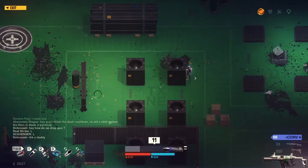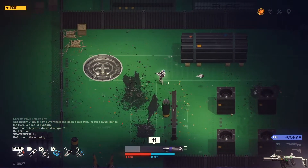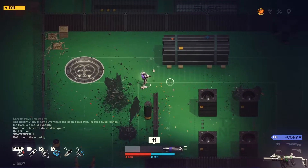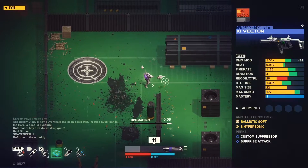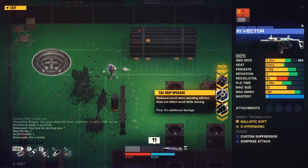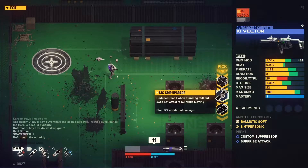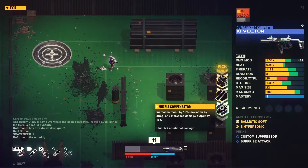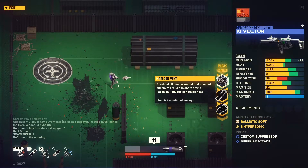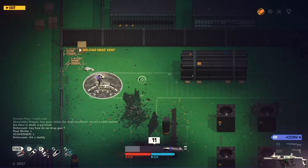Weird stuff in chat once again — I swear the community of this game is a bit weird. Let's use the upgrade kit while we're at it. On reload, all hiatus vended and unspent bullets return to spare ammo — sounds nice. Reduced recoil when standing still, but does not affect recoil while moving. Let's pick this one — that sounds most useful.